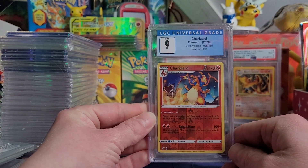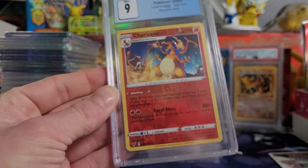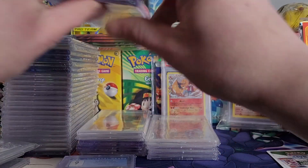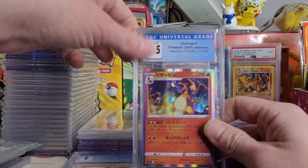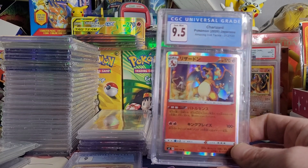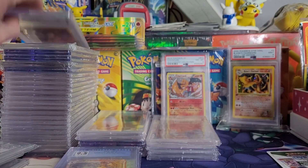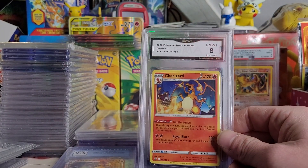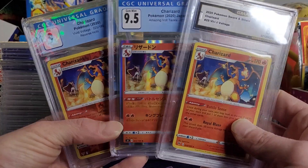We have a CGC 9 Reverse Holo Vivid Voltage Charizard — I really like this Zard. We got the Reverse Holo, we got the Japanese version. I got this from a kid at a card shop for like 10 bucks when Vivid Voltage came out — it looked really good. I was hoping for a 10, got the 9.5. It'd probably go to a PSA 10, I bet, because the card is beautiful. And then I got a GMA 8 — it came along for free in a little lot I bought. But if you look at them, it's all the different ways you can get the card — so that's pretty cool.